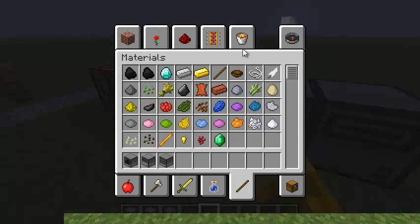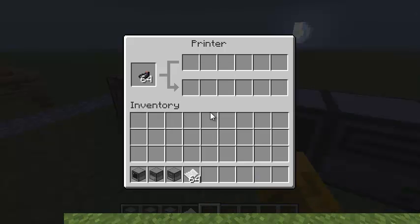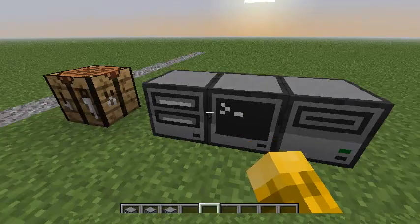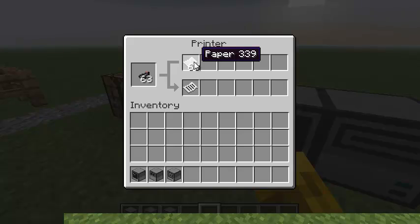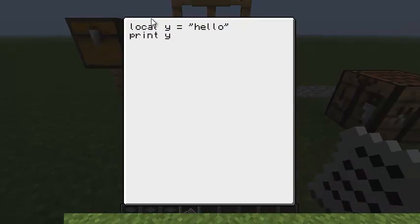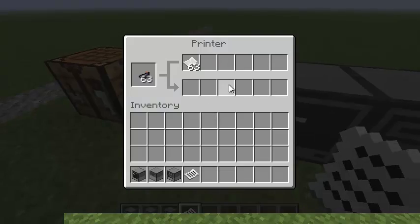As soon as we put that paper in, the printer realized it was ready to print and it printed this out. It titled it 'My Program' — because that's what we called the program we were printing. And it printed out the code nicely formatted with word wrapping and everything. If it's multiple pages, it will actually print out multiple outputs. You can only print six pages at a time — at that point it will jam until you remove pages, and then it will keep printing more.